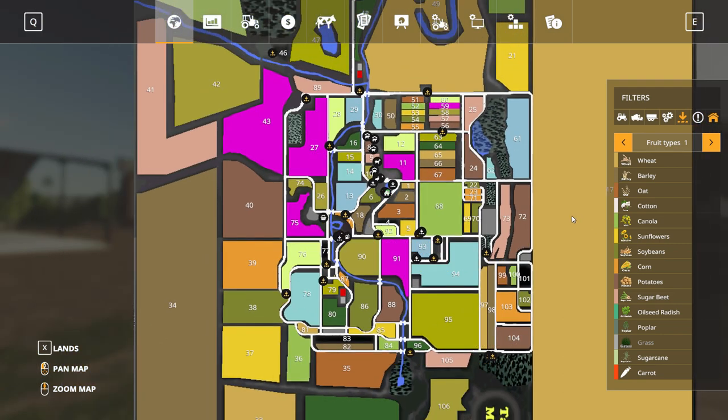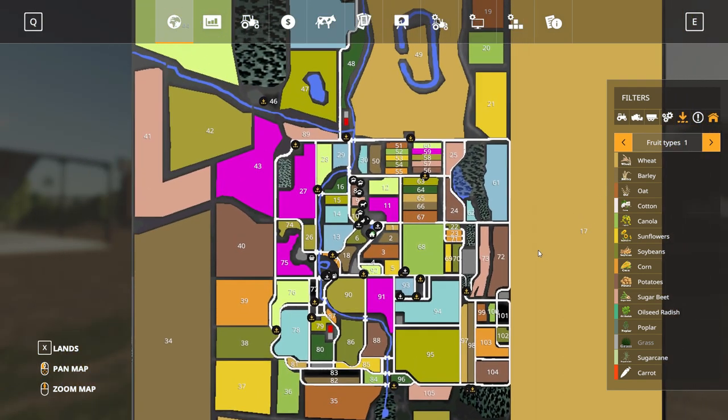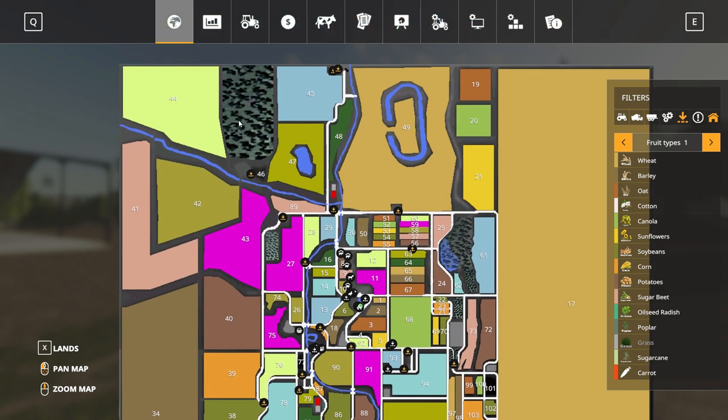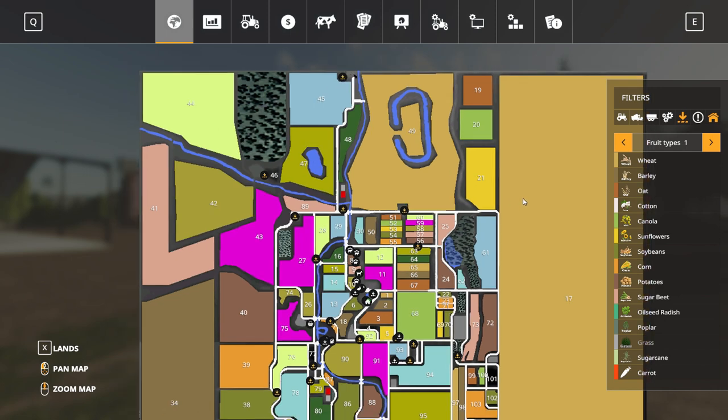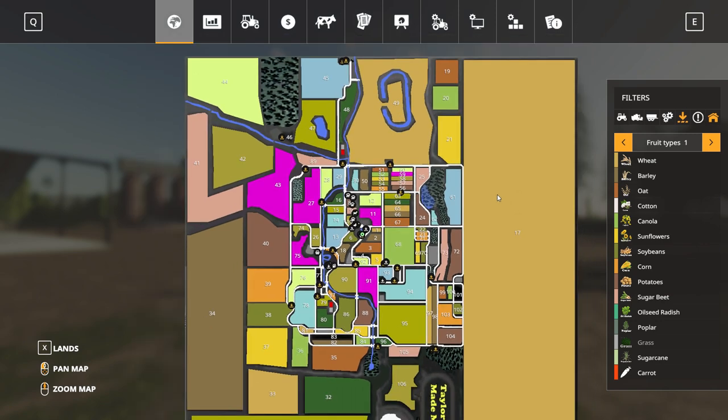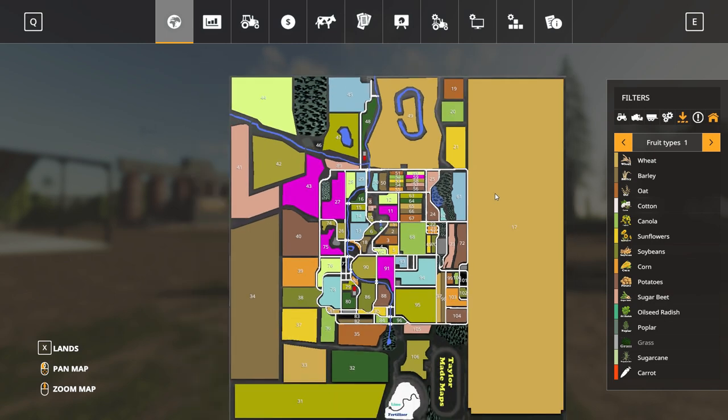Scrolling out a little bit, there are very few selling points outside of this central area. We've got the sawmill up here adjacent to Field 46, just below a large area of forestry. Then there's the port and the diesel cells right at the top of the map. Around the outside of the map in the remaining space are all the larger fields, including Field 17 which goes all the way down on the right-hand side — that's roughly 30% of the total map. Absolutely huge.